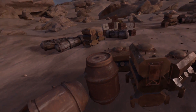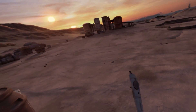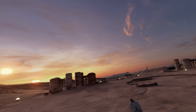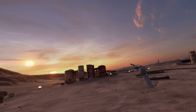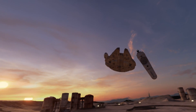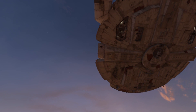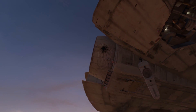Here we are on Tatooine, by the way. It's a lovely, dusty place. Landing lights. And here comes the Starship Enterprise — I know, it's the Millennium Falcon, I'm just kidding — the Millennium Falcon, piloted by Han Solo and Chewbacca. And it's landing right on my head.